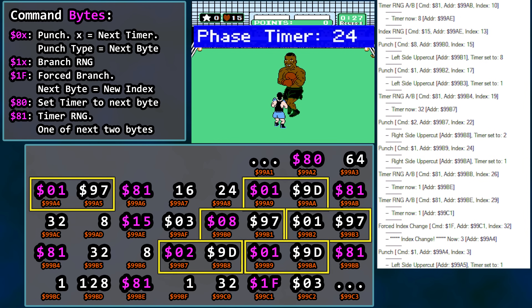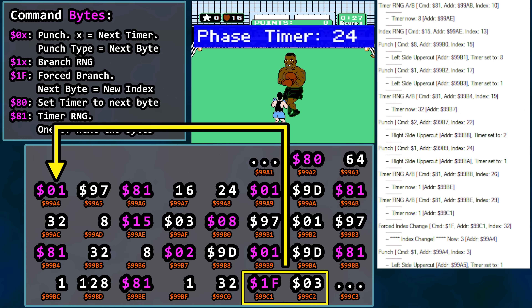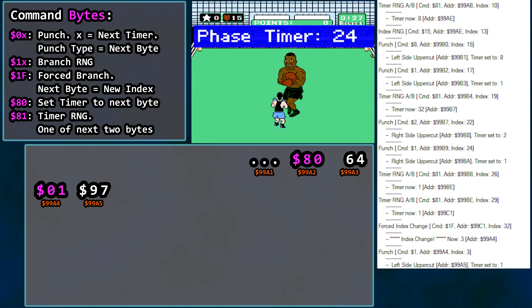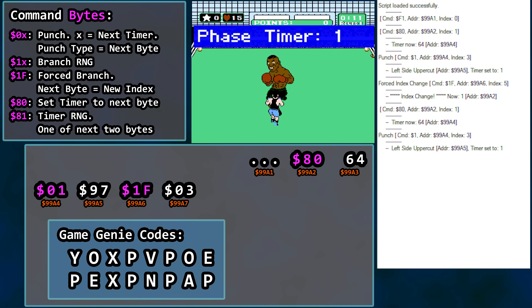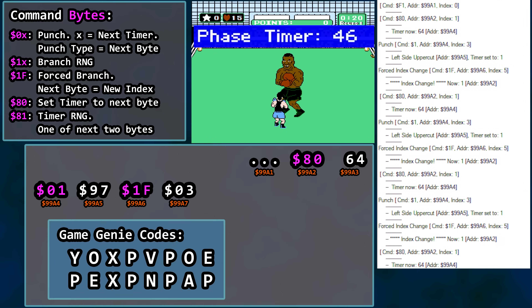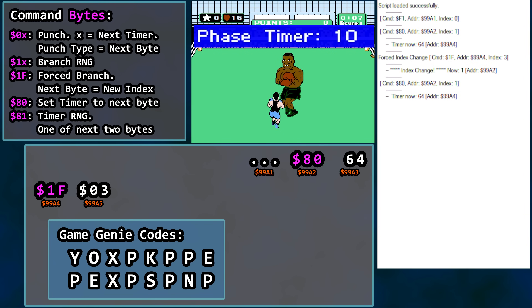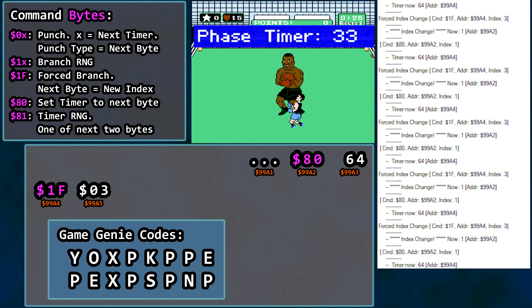Or we could use two Game Genie codes to reprogram phase one of the Tyson fight. As mentioned, the 1F command is a forced branch — the byte that follows is the index value for where to go. How about we let Tyson throw a left side punch and then loop back up to a timer of 64? This entire sequence will just repeat over and over: timer 64, left side punch with timer 1, repeat. That's a pretty good cheat. Is it still too difficult? We could move our forced loop even earlier in this sequence so that for the first minute and a half, you can just stare at each other as we continue to loop to the command setting the phase timer to 64.